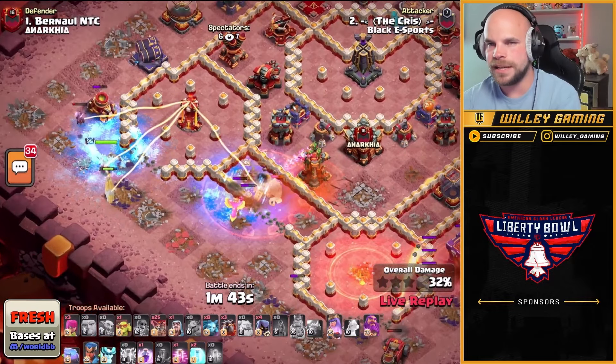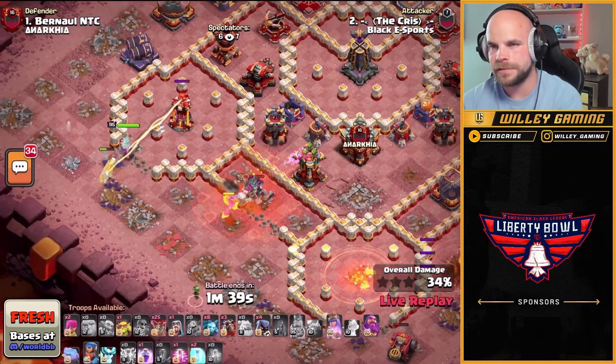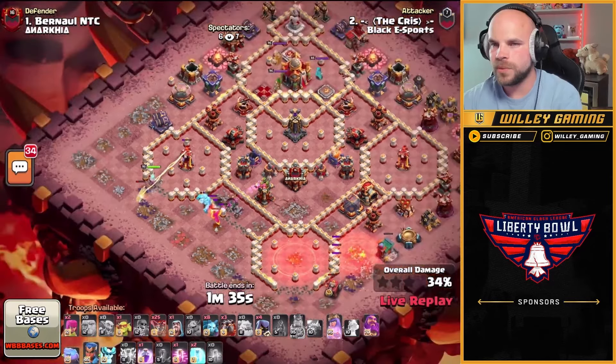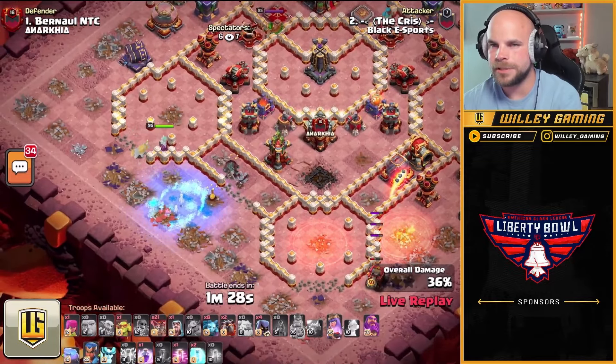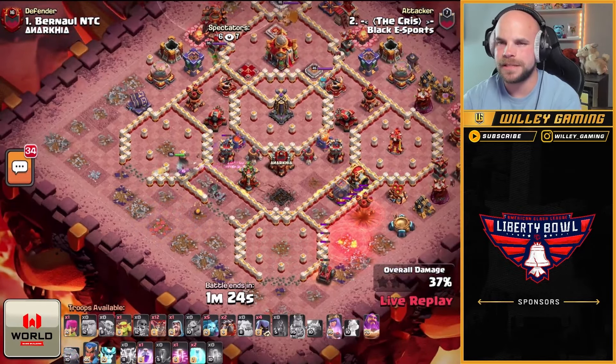The queen's not going where he wants her either, but she'll at least be able to pick up the multi-inferno tower. Nothing's going to get that multi-archer tower, which is a little unfortunate. The queen's going to move back out — she's going to go after the ice golem. She goes back into that same compartment — rip. I thought she might go in for that multi-archer tower, that would have been nice.